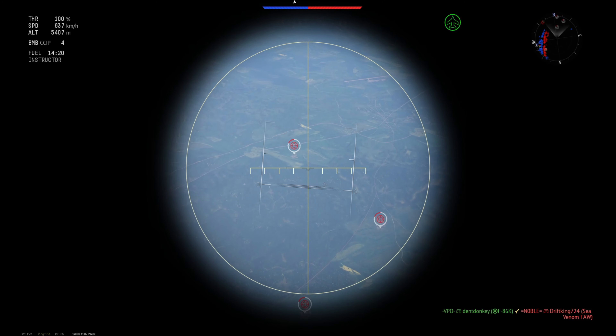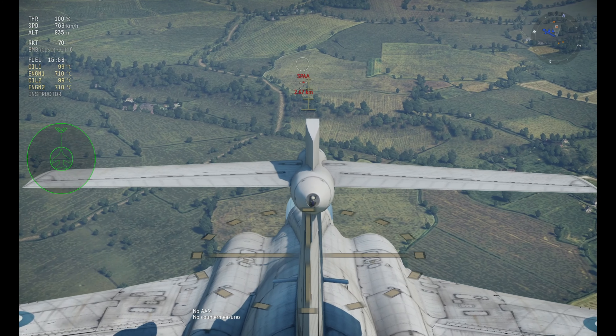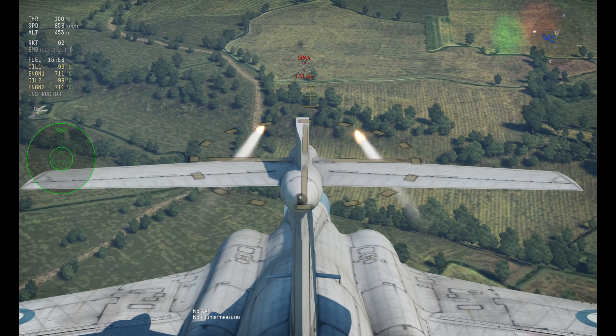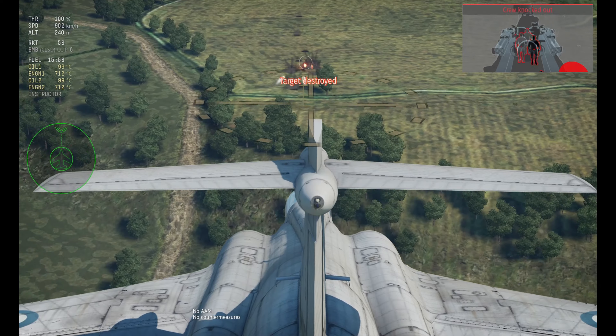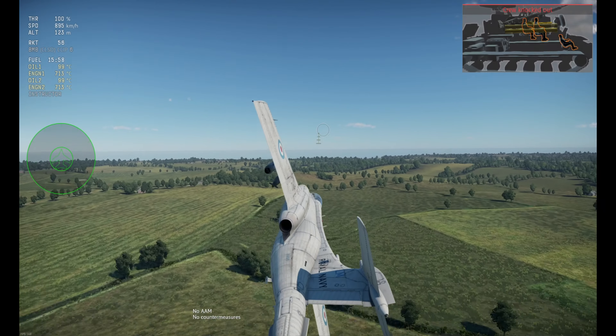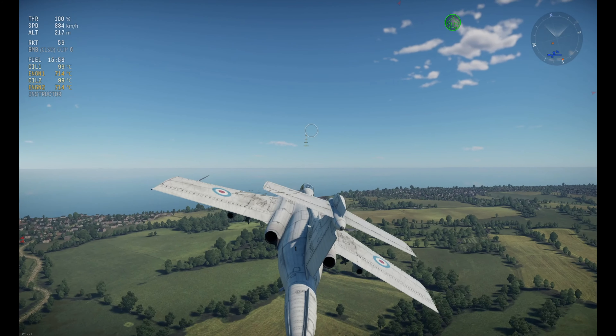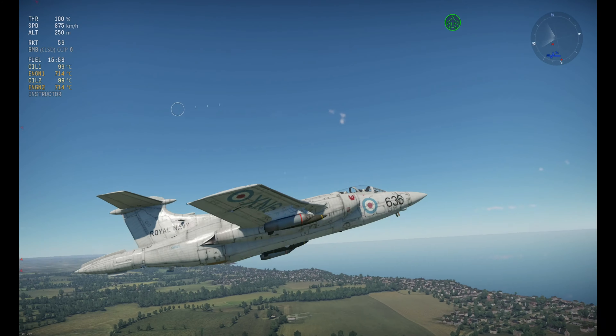Aside from CAS, you'll basically just operate as a base destroyer. Depending on the map, you can be incredibly successful in this role in RB and AB, where I feel it has its highest potential for RP and silver lion earnings. You'll need to time it where you use the S1 once all the planes with a high rate of climb or advanced missiles are gone from the enemy team — once their Harriers, F-104s, MiG-19s, MiG-21s, and similar planes are either gone or tied up in other fights, that's the time to use the S1 in AB. Just side climb and you should have a decent survival rate of around 40 to 60%, while you enjoy dropping bombs on the base around every 45 seconds to a minute.